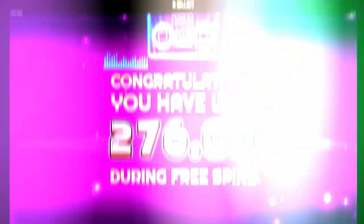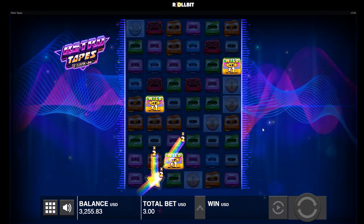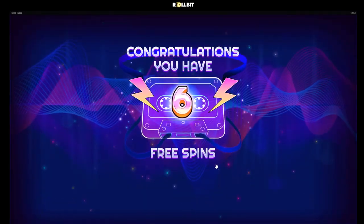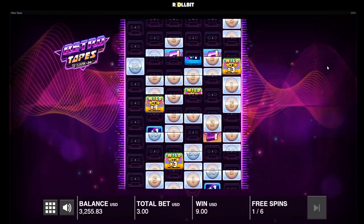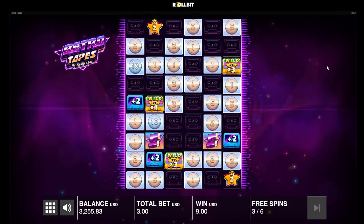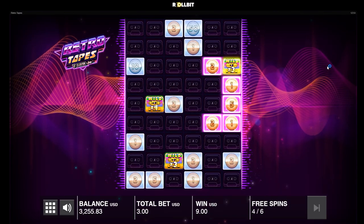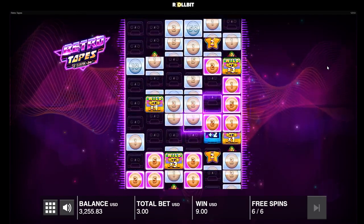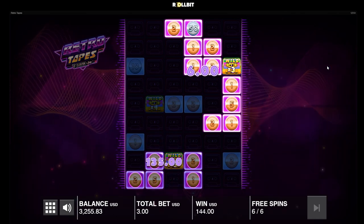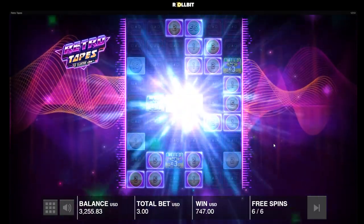That's what happens, it's all good. We run it back, 1.2k again. Only a 2x multi, hit that, nothing else hits. Come on, we just need some spins. Three spins — there's a 50x right there. Last spin — connects to 50x but it's not much. 747, we didn't lose too much.